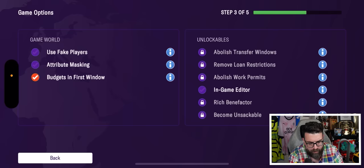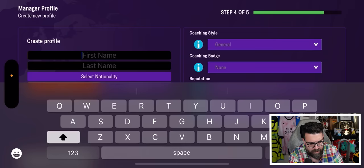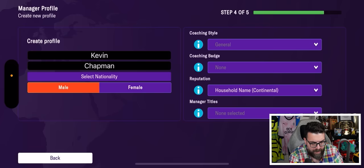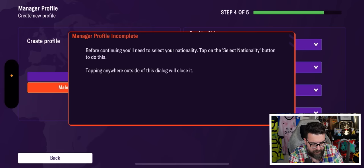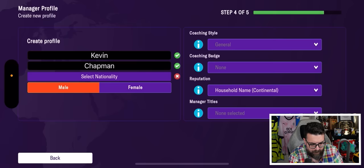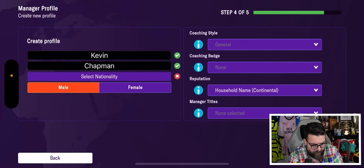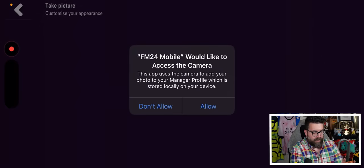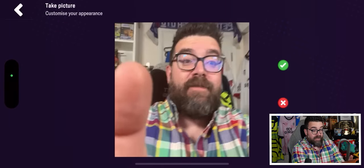We'll click through the standard setup options quickly since none of this is the new feature stuff. Manager profiling complete — I set my nationality as English, and then it asks if I want to take a picture. You want access to my camera? You can have access to my camera.